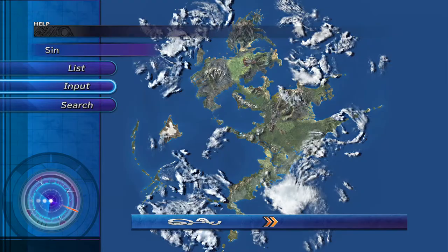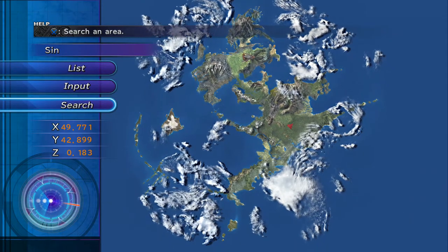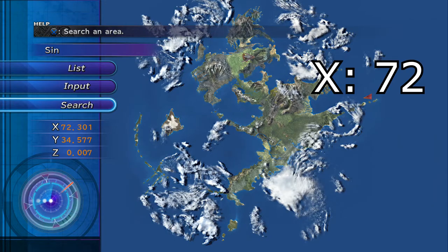First things first, to travel to the Omega Ruins, you'll have to find it. You can locate the ruins in the search option on the Airship Overworld map at the coordinates X72 and Y35.